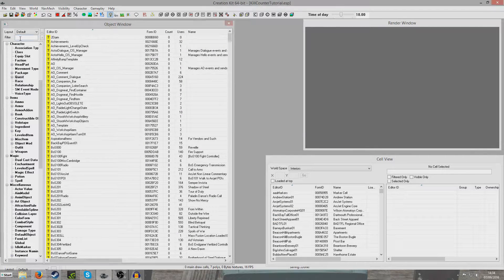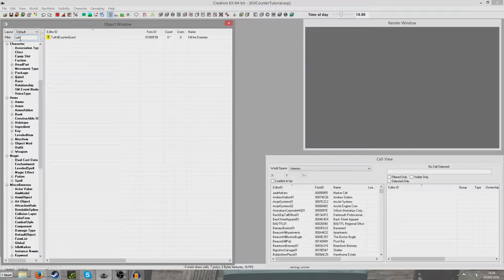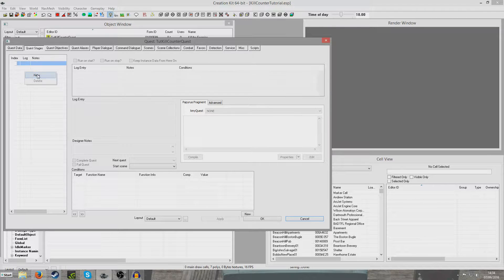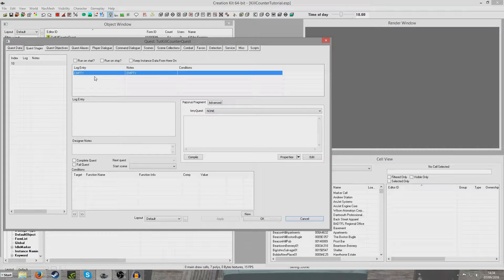Save that. I'm just going to look for the quest I just made. I'm going to create an initial start stage and some objectives. I'm going to make the quest start the instant the game loads up with no conditioning or anything like that. If you want to see how to start it based on player level or something like that, check out my tutorial for that. So I'm just going to check run on start, so it'll start the instant the game loads up.